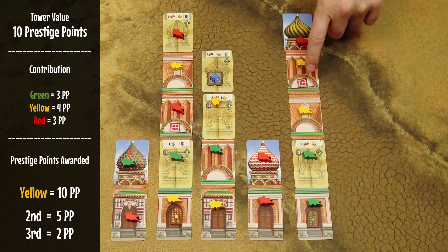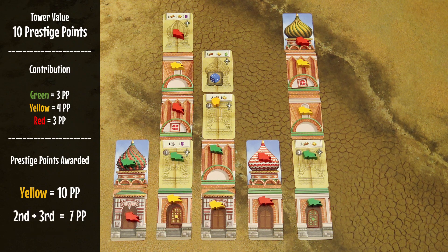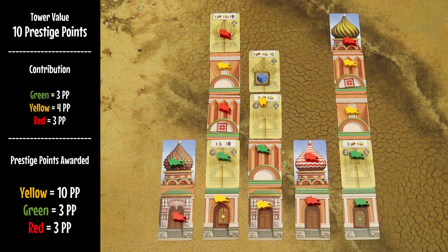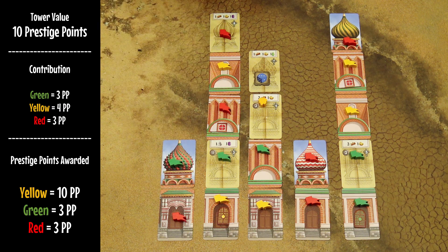In case of a tie, as with red and green both having three prestige points of contribution, calculate the prestige points for both tied places — five for second and two for third, totaling seven — divide by two and round down, giving three prestige points each. You must have at least one contribution to score any prestige points. Perform this final scoring for each tower, and the player with the most prestige points is the winner.